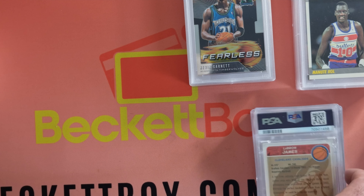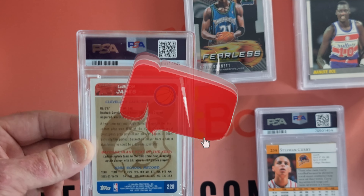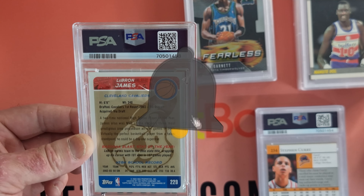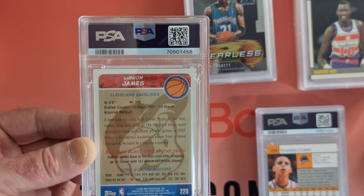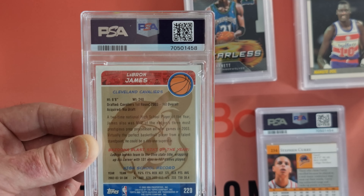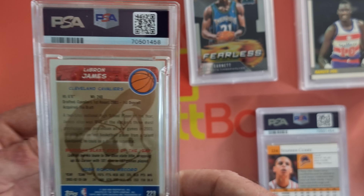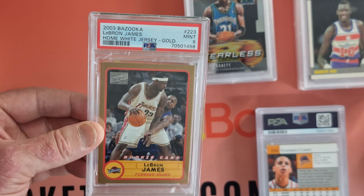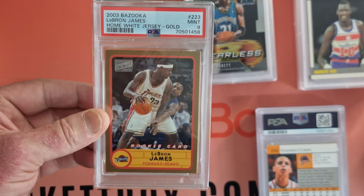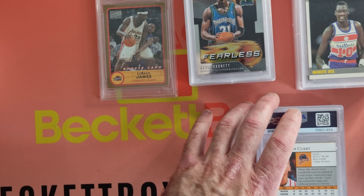Now we've got Ty's cards. Ty's gone with some absolute rippers here. We've got Topps LeBron James — looks to be a rookie card, so this is going to be pretty cool. Mint 9 — oh, this is the Bazooka, the Bazooka white home jersey gold. Mint 9. Outstanding. He's going to be pretty stoked with that.